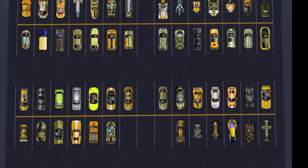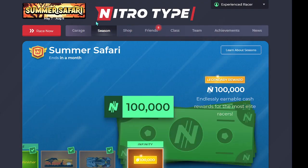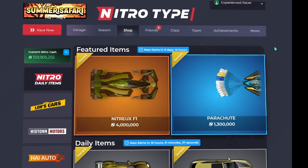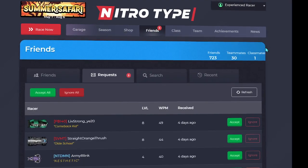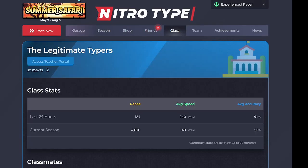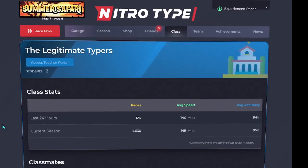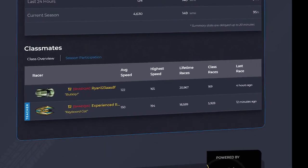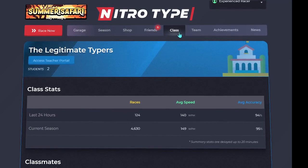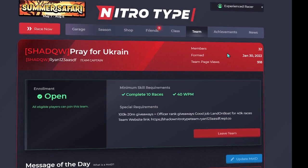As you can see, it doesn't really work on the garage, but it does work on some other things. For example, it does kind of work on the season, and it works on the shop, kind of. I do kind of like the way it does it on the friends page — it kind of makes everything become a little dismantled. Honestly, it works the best on the class page, because there's not a lot of text that goes off. So it works the best on the class page, which a lot of people don't have access to, so it's okay.